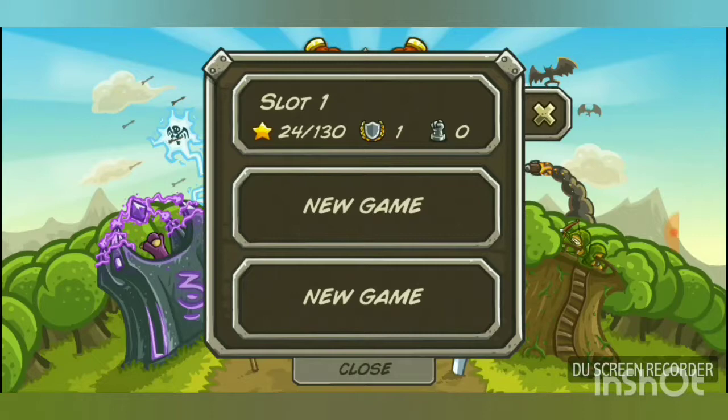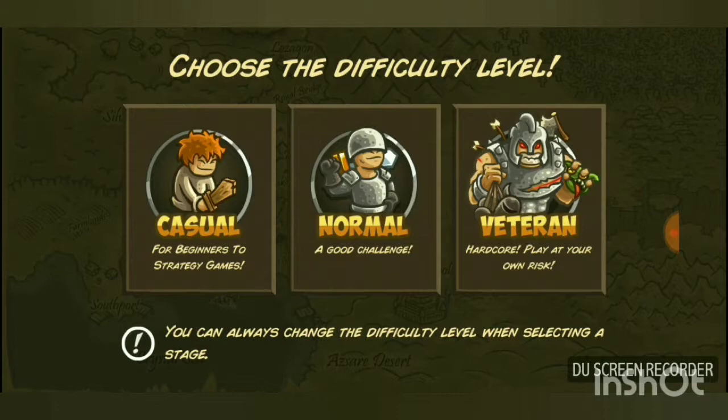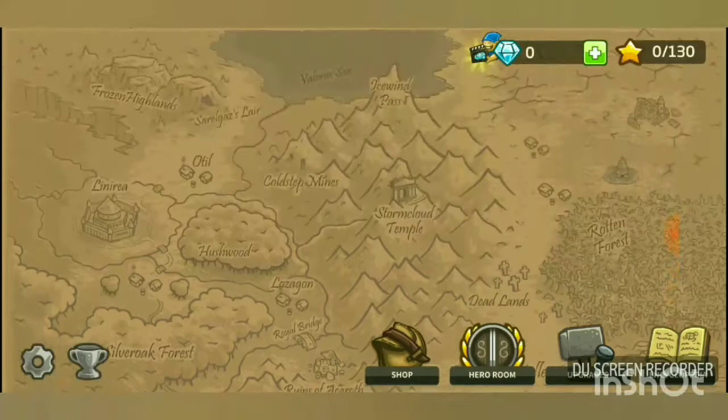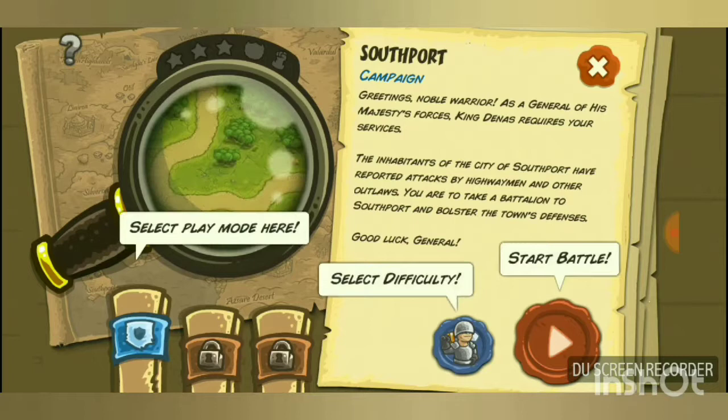I have my own private save here, so we'll start a new one. I'll choose normal difficulty. This is the map where you select levels — I'll explain the other options once we get through the first level. It says 'start here,' so let's click that.